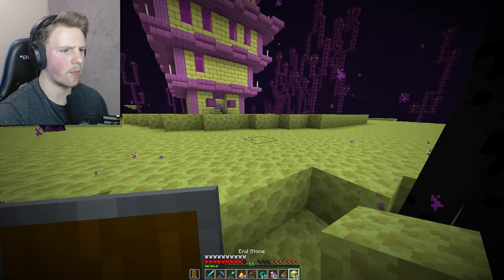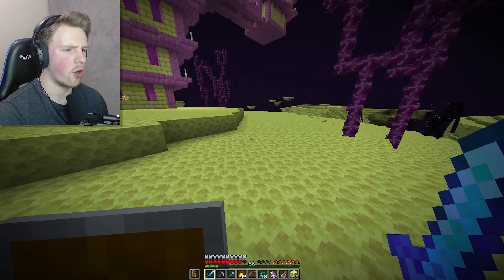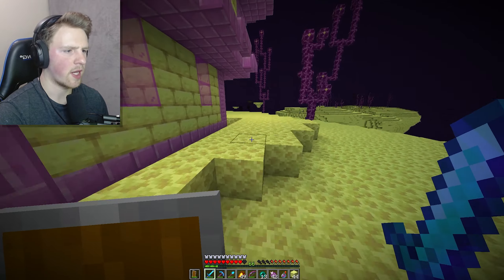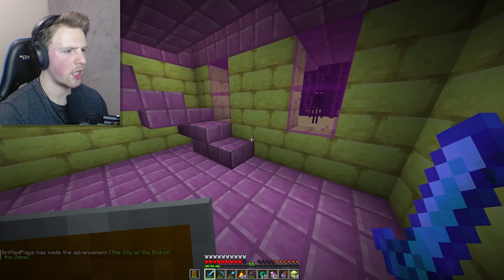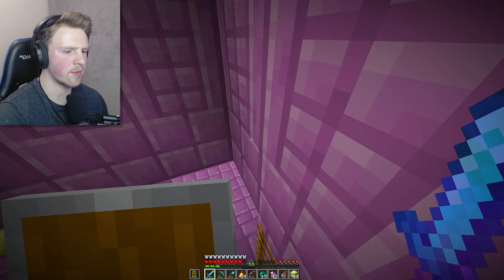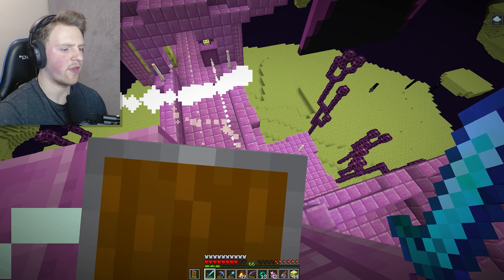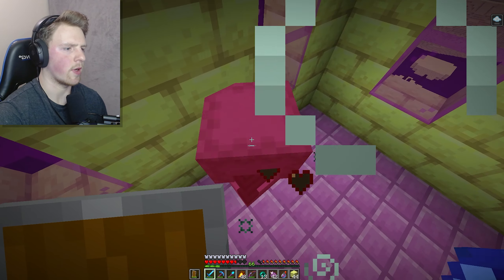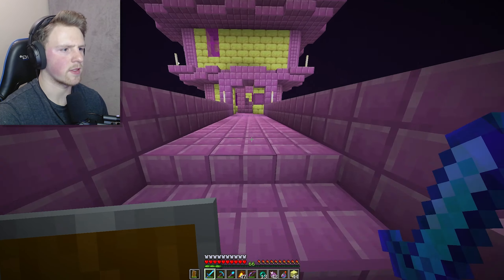I really hope this place has a portal next to it because I have no idea how to get back to my original one. The Shulkers are already coming and I have no more slow falling potions - there's no portal here either. We gotta get rid of these Shulkers first. I forgot they can teleport! Got some Shulker shells - let's go! This parkour is going to be the hardest part. They're launching me! These things really hurt - can I hit them with arrows? I don't have any arrows left!